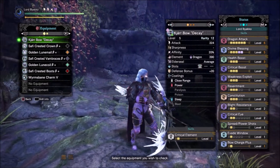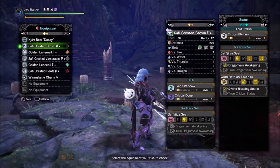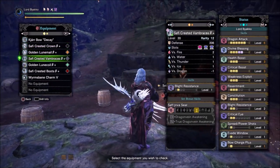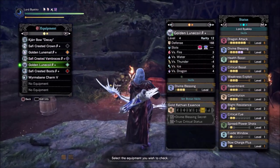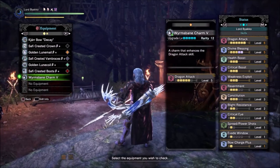The last bow build is a build for those who like to play bow but don't feel like they have the skill — it's a universal build that you can use with any element. You take advantage of the Gold Rathian set bonus, Divine Blessing Secret, so we run 2-piece Gold Rathian and 3-piece Safi'jiiva.